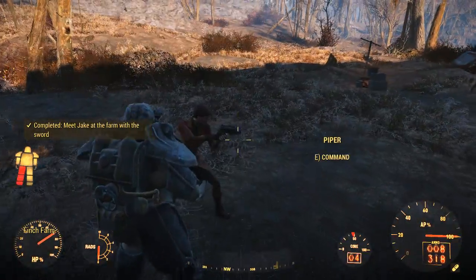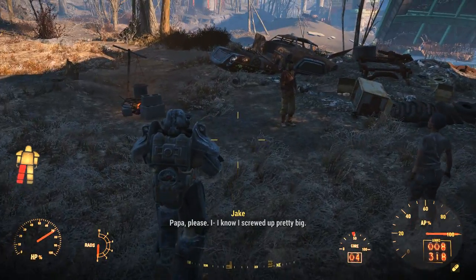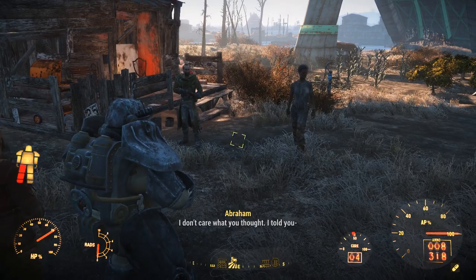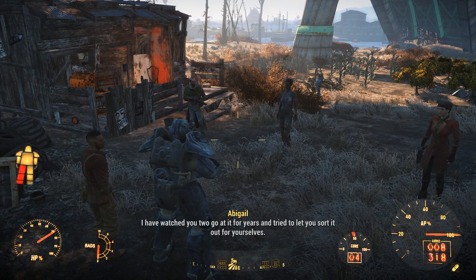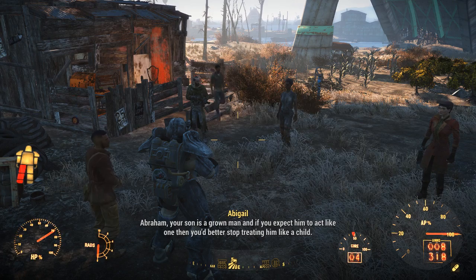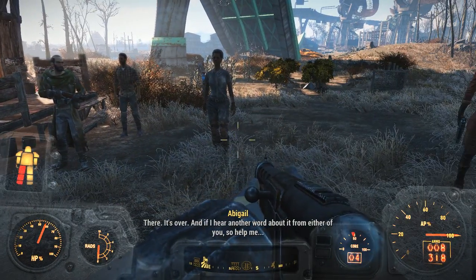Come on, Jake. Boy, I told you you'd show your face here again. Is that my boy come home? Jake's back? Oh, thank God. Papa, please — I know I screwed up pretty big. I thought if I joined up I could keep them from raiding our farm. I didn't want to hurt anybody. — I don't care what you thought. — Abraham Francis Finch, that's enough. Mama, if... Shut up, Jake. If I hear anything out of either of you, you'll both be peeling potatoes for the next year. I want you to try to sort it out. Abraham, your son is a grown man — if you expect him to act like one, stop treating him like a child. Jake, your father and I have been out there and we know it can be dangerous. We just want to make sure you're prepared. It's over, and if I hear another word about it from either of you, so help me.